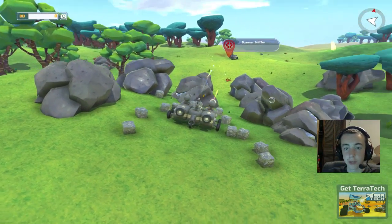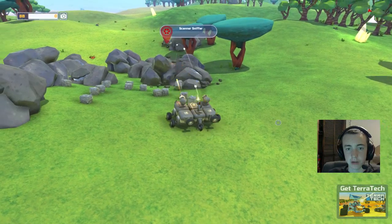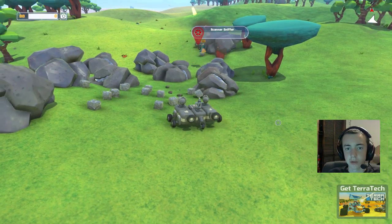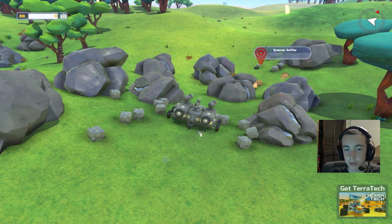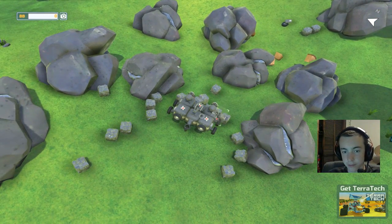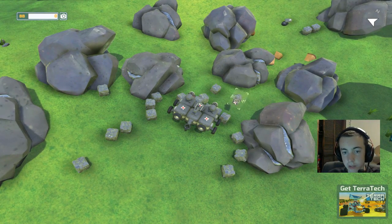We can actually shoot him from here - that's what I was going for. We've damaged his cabin a little bit. Now can we get closer? We should be able to - yep. Don't block, destroy the cabin! Come on. Yes! We got the block - oh, he blew up! Oh stink, oh well. Let's go ahead and throw this right here.